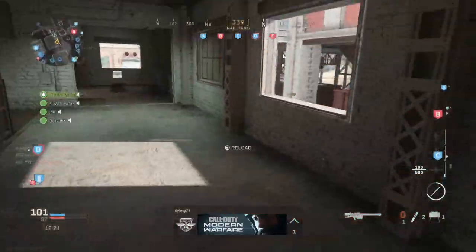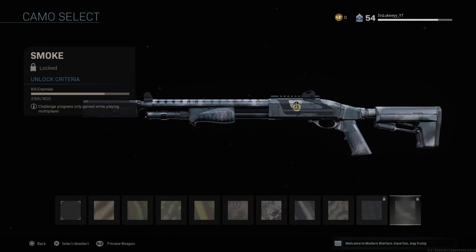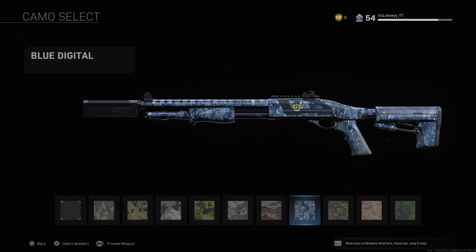I'm going to show you the challenges you need — there are 10 different categories. A lot of them are similar across weapons. To unlock gold: first, get a bunch of kills; second, get kills whilst crouching; third, get hipfire kills; fourth, get point blank kills; fifth, get headshot kills; sixth, get kills with all five attachments on your weapon; seventh, get double kills; eighth, get kills with no attachments; and finally, get a bunch of kill streaks.